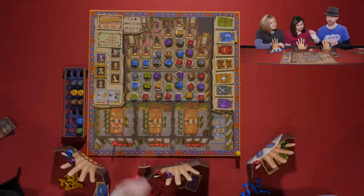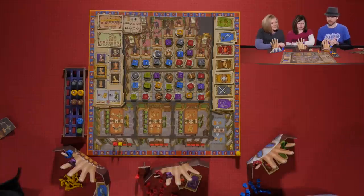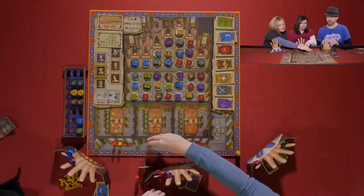Melissa places her courtier first, then Kevin goes clockwise. Kevin goes behind Melissa, and then Sarah takes her spot. We do go clockwise in this game.